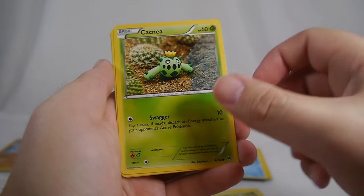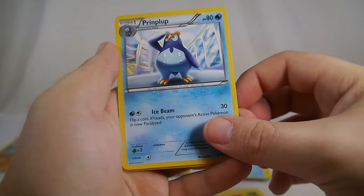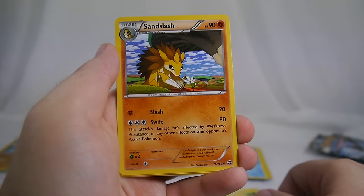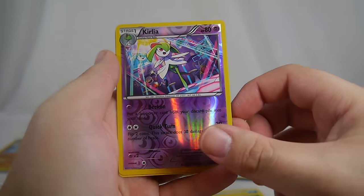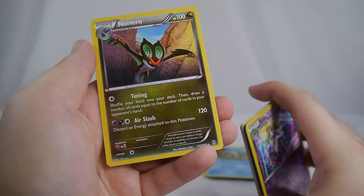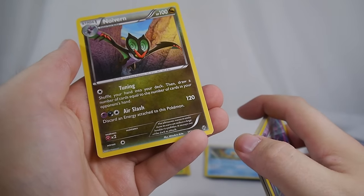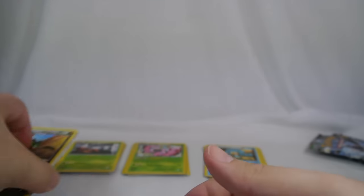Cacnea — Cacnea's got swagger. Snubbull, Quilladin, Sandslash — I thought he was getting stepped on by something but it's just a giant mushroom. Reverse Kirlia, and our rare is Noivern. Tuning — shuffle your hand into your deck and draw cards equal to the number in your opponent's hand, which is nice if they have a full hand. Air Slash does 120 damage for two energy. I really like Noivern; I think it's a cool Pokemon.